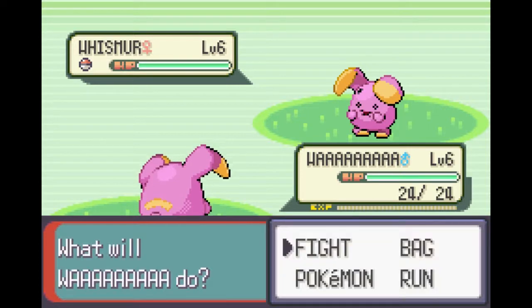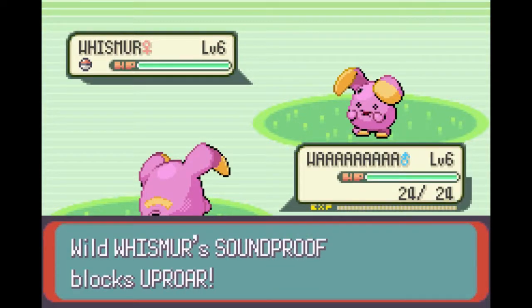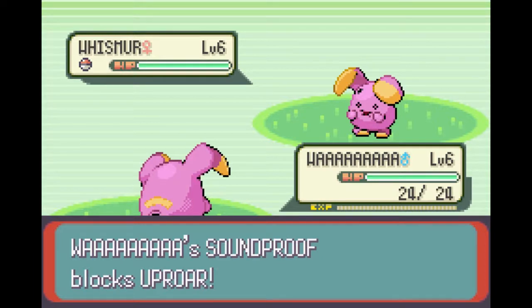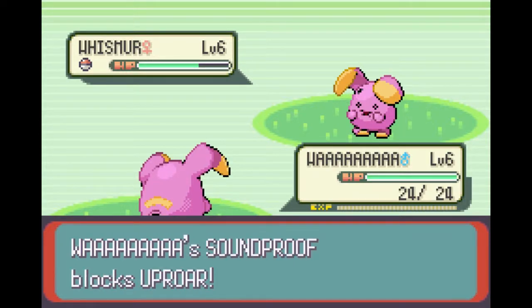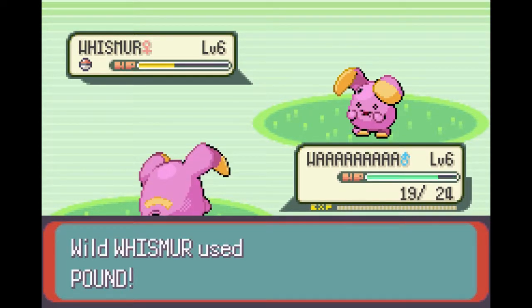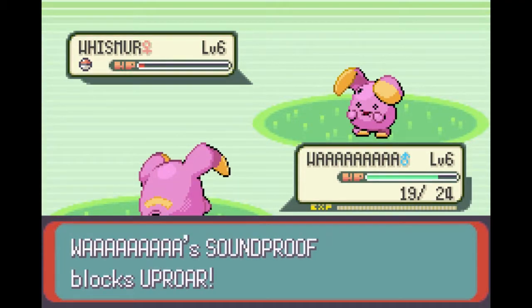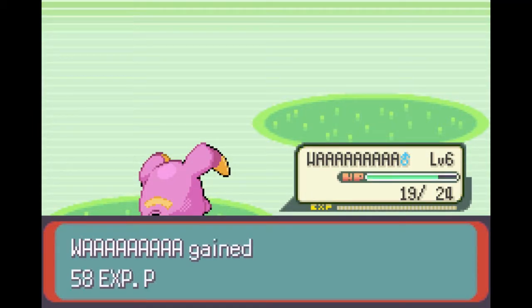Go, WAAA! Uproar! As long as all you use is Uproar, we're gonna be doing okay. He has the Soundproof ability — nice! And there we are, first battle with Whismur was a resounding success. I wasn't expecting to gain a level from that — I'm happy that I did.